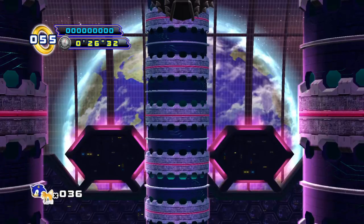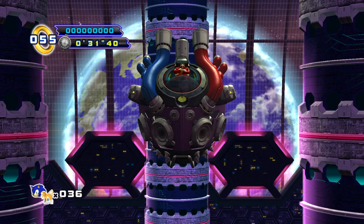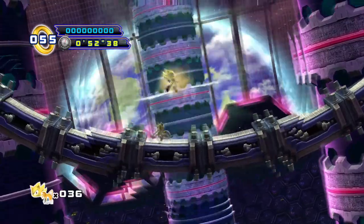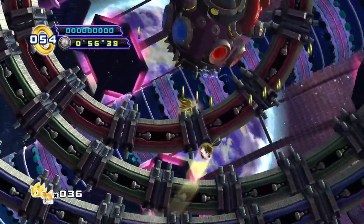Word of advice? Don't use Super Sonic here — you're gonna have a bad time. While Sonic 4 Episode 2 might be a significant improvement over the first one, the Egg Heart is... eh. You start off making your way through circular platforms that are actually pretty hard to maneuver unless you know your combo moves.